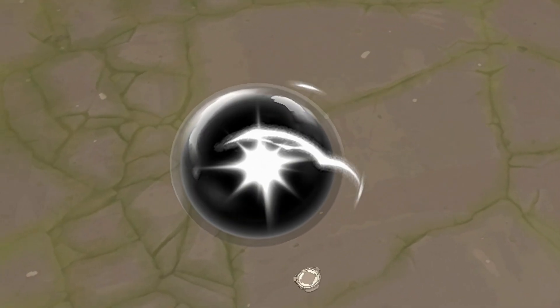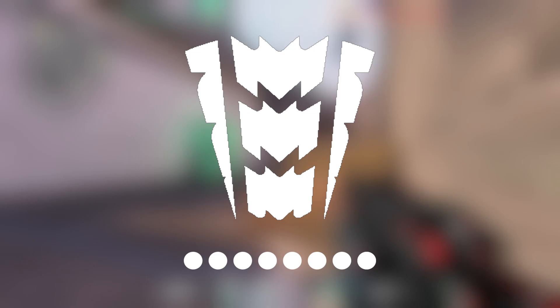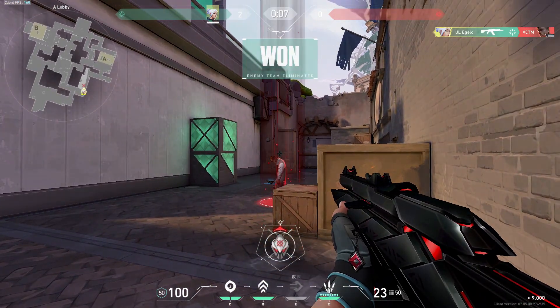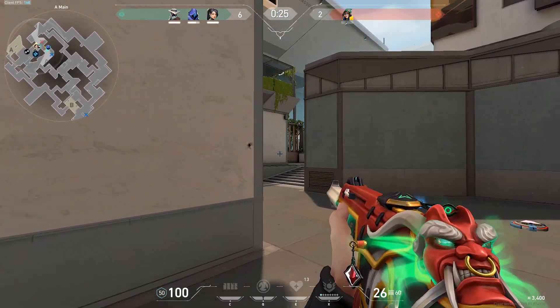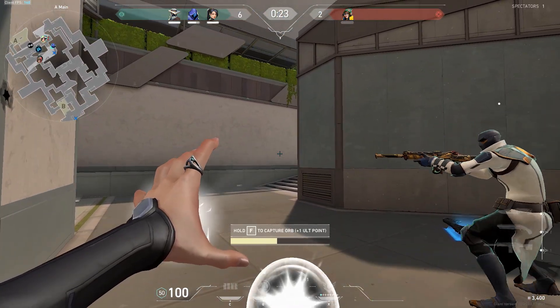What is important to learn from this is that orbs have a huge power over the enemies. It doesn't only get you closer to your ultimate, but it can also create favorable situations. You need to fight for orbs as much as you can, because the benefits they offer are just too good to be ignored. And if you are not familiar with the ultimate changes I was talking about, you should check out this video.